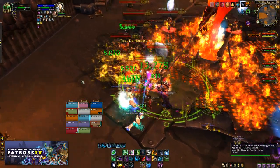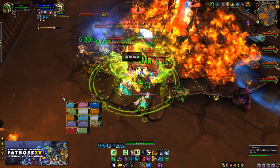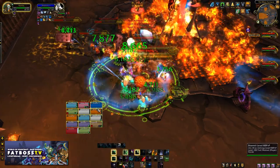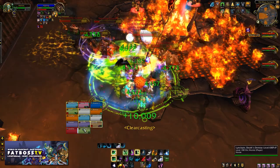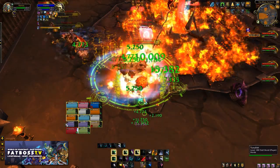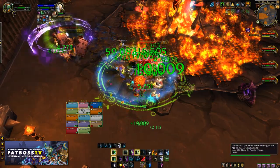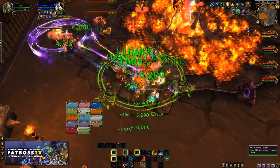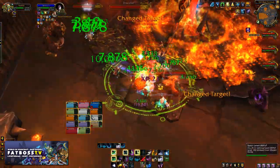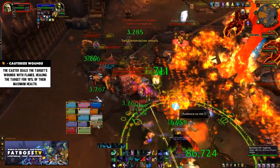When the slag elemental goes dormant, the primal elementalists' shields come down and can be damaged for a short period. At this point you go full nuke mode — you don't want to pop Bloodlust, they don't have a huge amount of health and you do have enough time to kill them in the window. Make sure you really focus these adds. Security guards are still spawning, and there'll also be a new add called a fire caller. Ideally one tank picks up the security guards and keeps them out of the way. The fire callers really, really need to die — they're full of casts but you can interrupt and stun them.